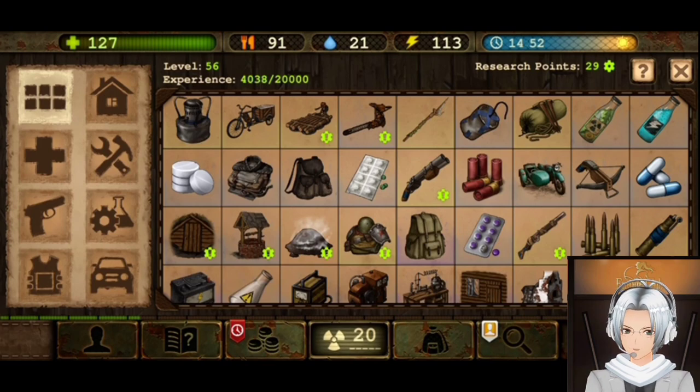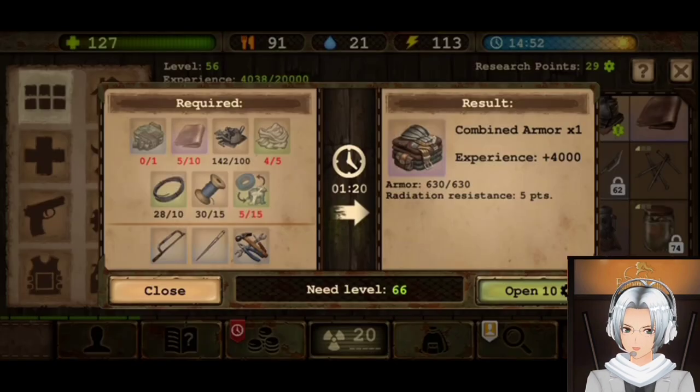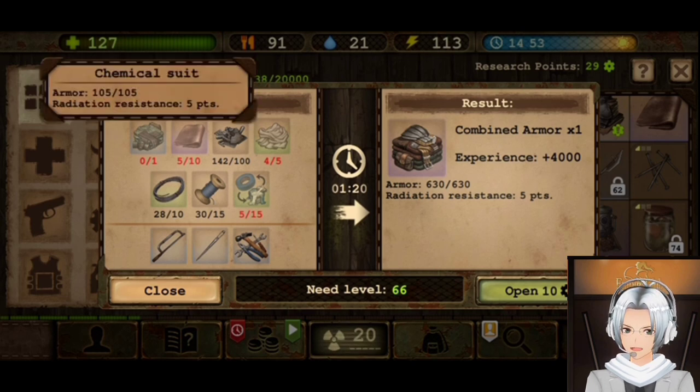So we got the crafting recipe of armor. This one is a pretty rare one — combined armor — because radiation is 5 points. But you need this chemical source.